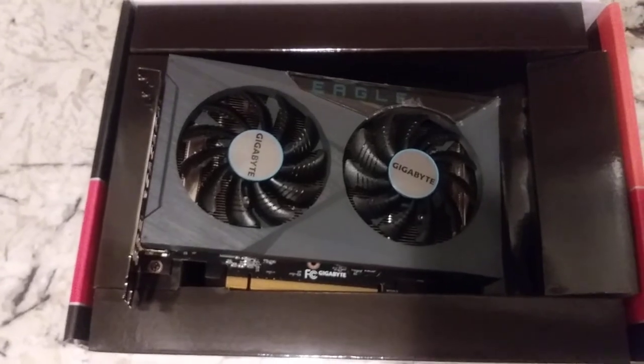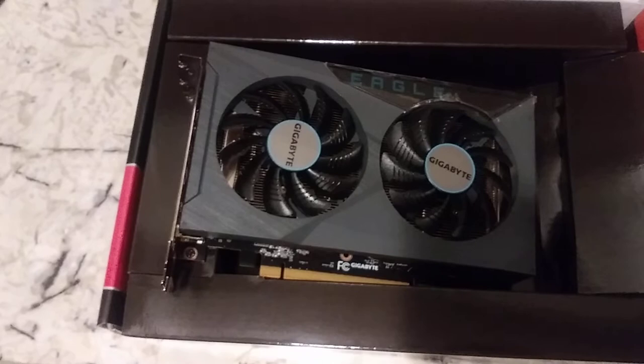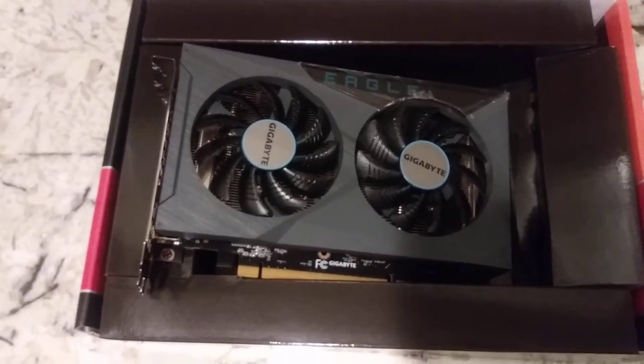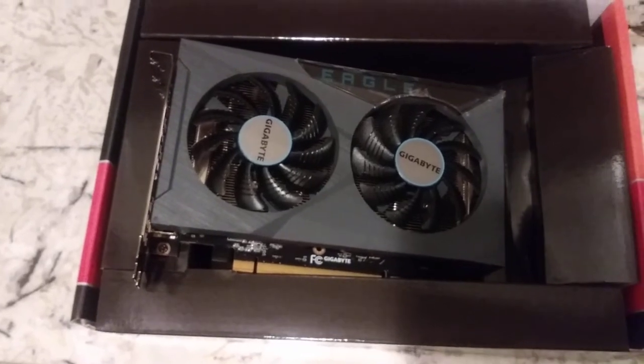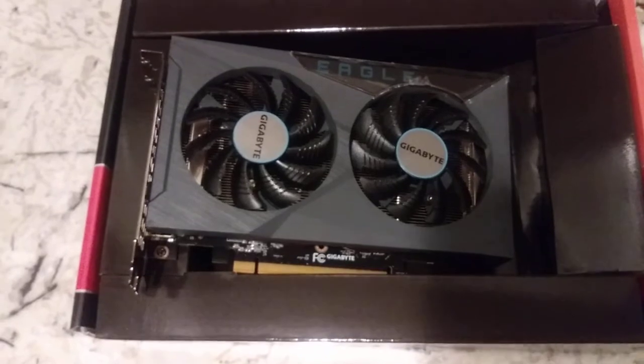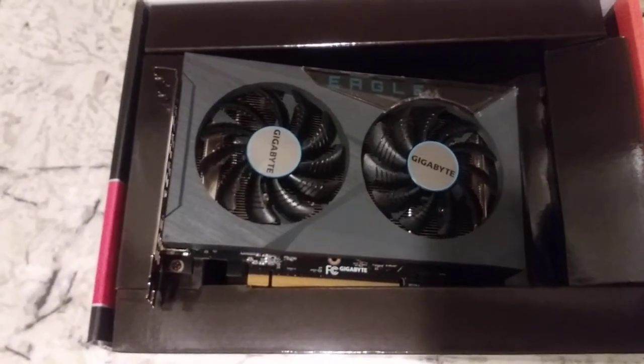What would be better? Obviously spending a bit more money. It's going to cost you $170 more to jump up to the next price point to get an RX 6600 — huge difference between this and the RX 6600. The RX 6600 XT offers even greater performance difference.